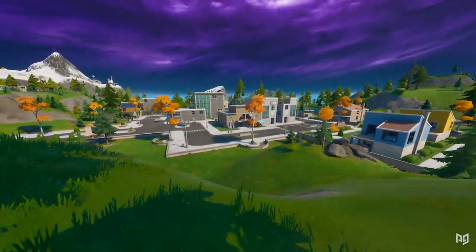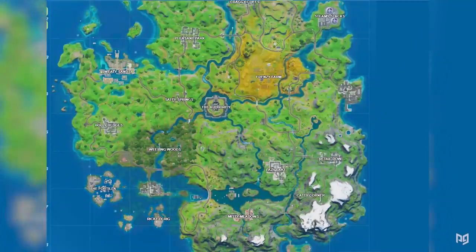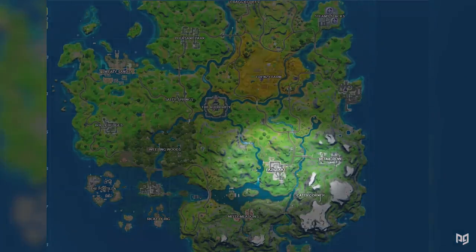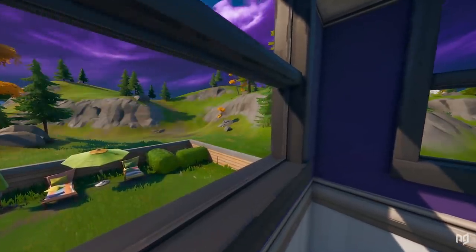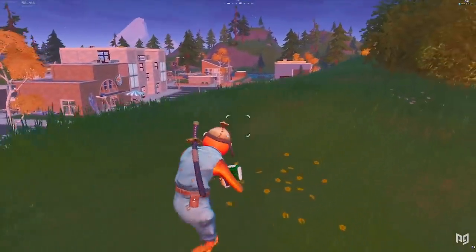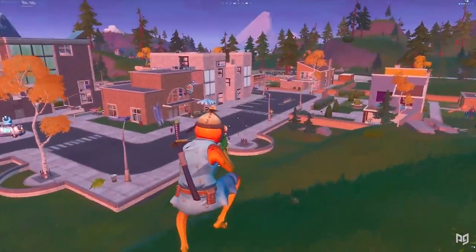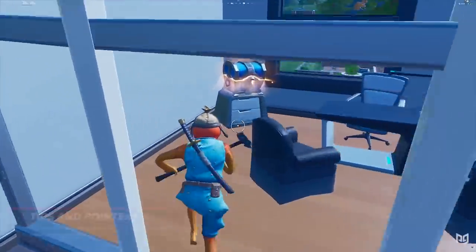Lazy Lake is a POI we've seen in Fortnite for a while without a lot of changes. In terms of pros, we first have location — Lazy is almost the center of the map, meaning you're very likely to get zoned every time, or at least be close to it. Around the outskirts there's mountain terrain which allows for natural high ground and is an unlikely spot for players to roam, but keep your eyes peeled.